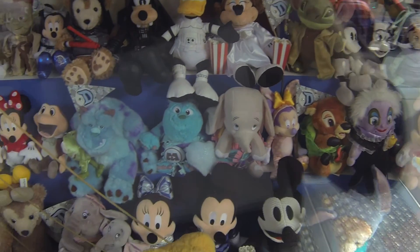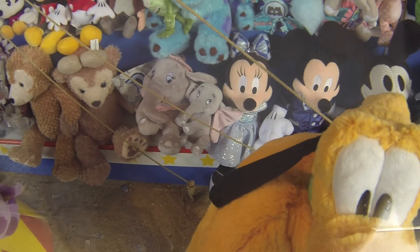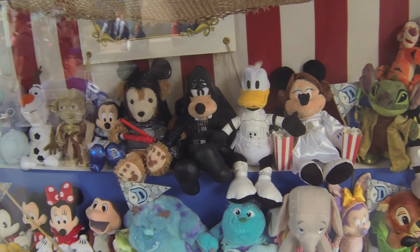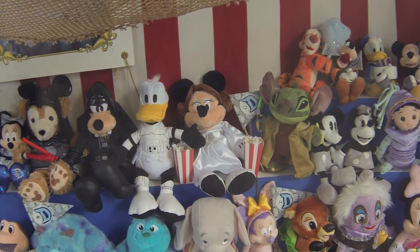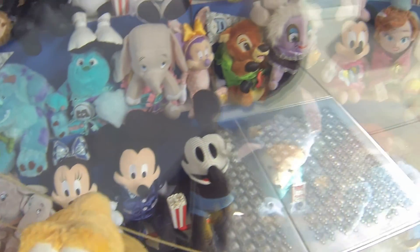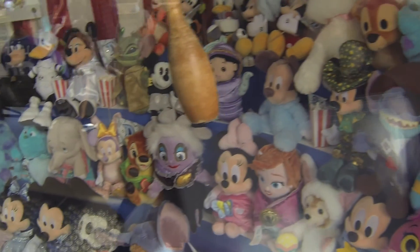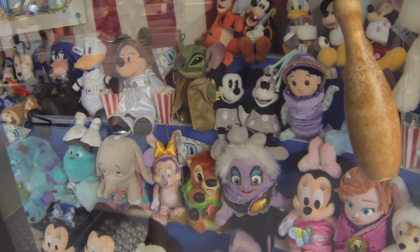I see some toys in here from the 60th anniversary. Look, there's Mr. Toad, and there's Dumbo right there — that's cute. And they've got Darth Goofy, Stormtrooper Donald, and Princess Minnie. I don't see the black and white version of Pinocchio in here, but I do see Mr. Toad and Genie. There's black and white Minnie Mouse and black and white Mickey as well.